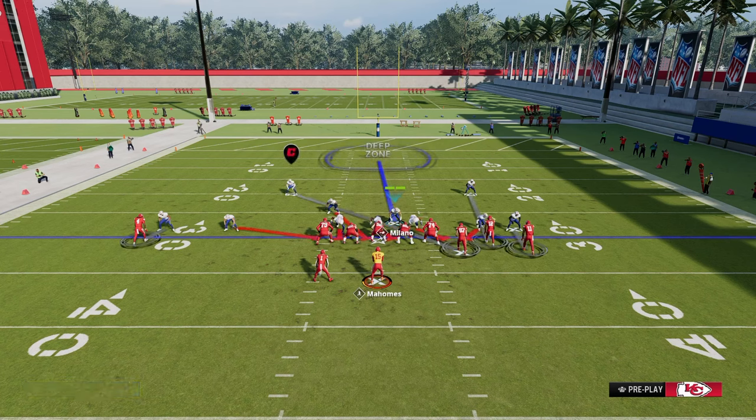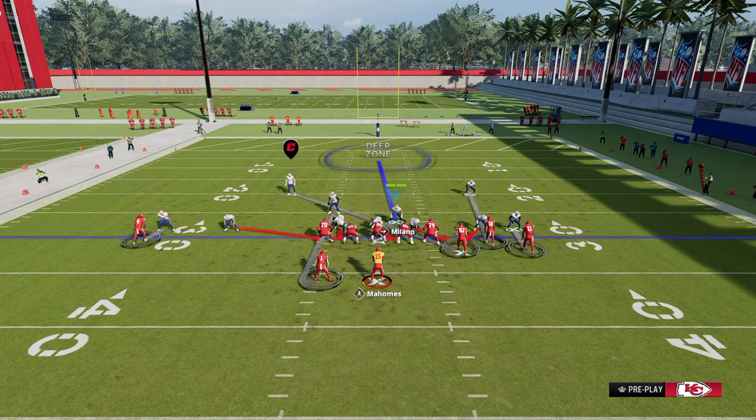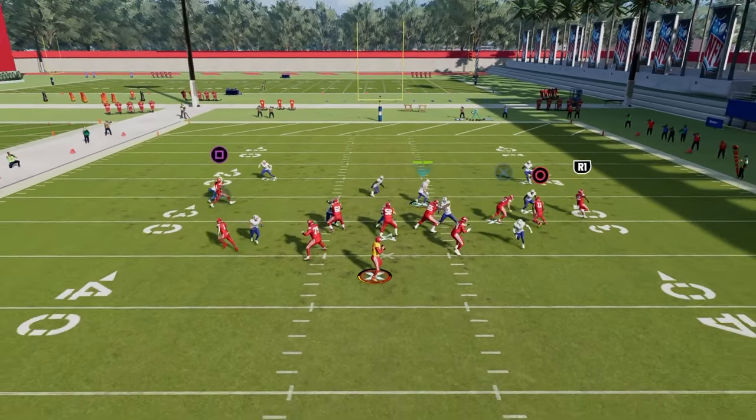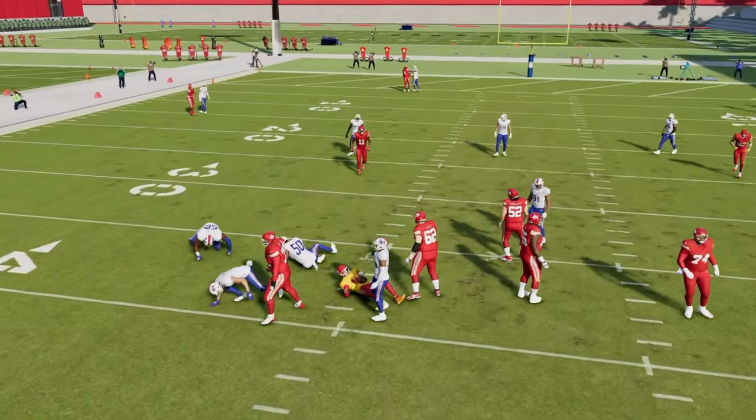Another underrated aspect of Spinner is the five-man version where you man up this guy onto the running back. Sometimes you'll get a nice little disengage off the defensive line. So those are the Dollar blitzes.